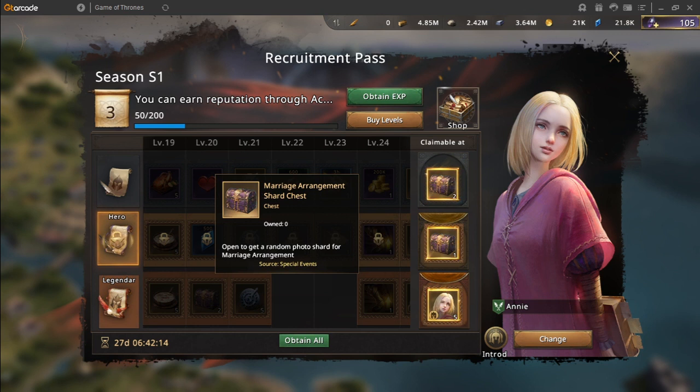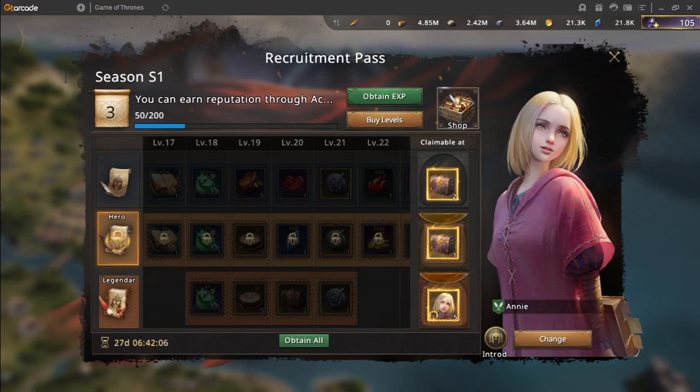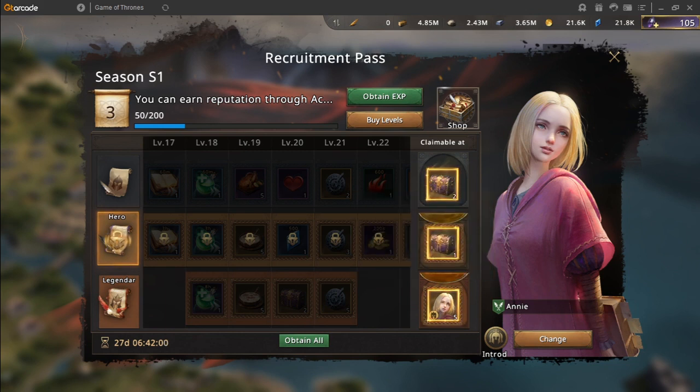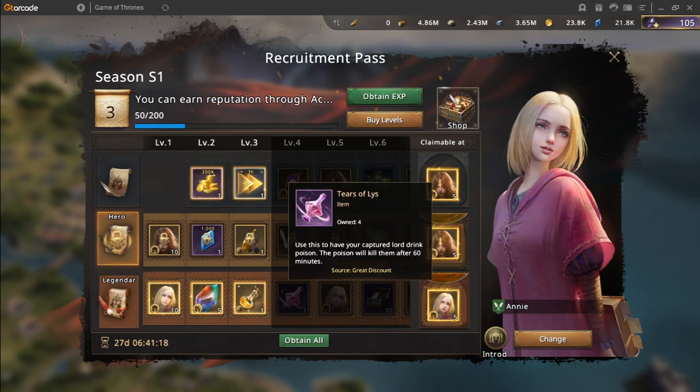It unlocks an additional marriage shard chest and also includes several item shop exclusive items, however you can also get some compasses from the normal decree. Besides that, it will also contain a lot of items that are usually incredibly expensive in the item mall only, which will help you get some of the black diamond commanders a lot cheaper.